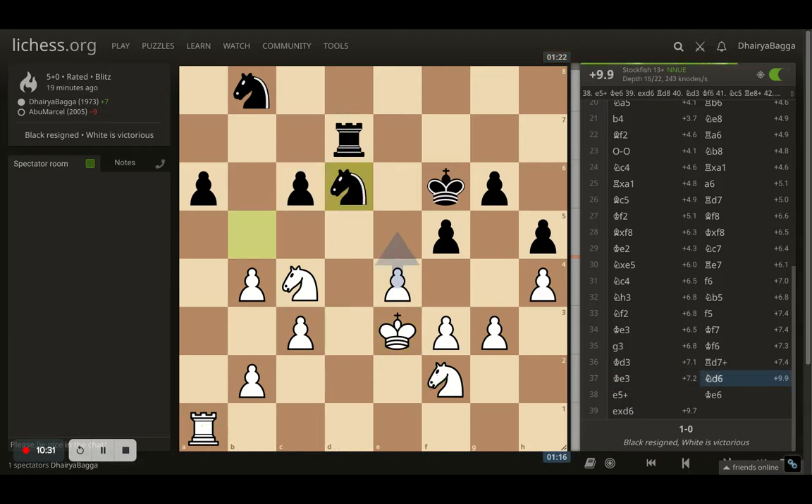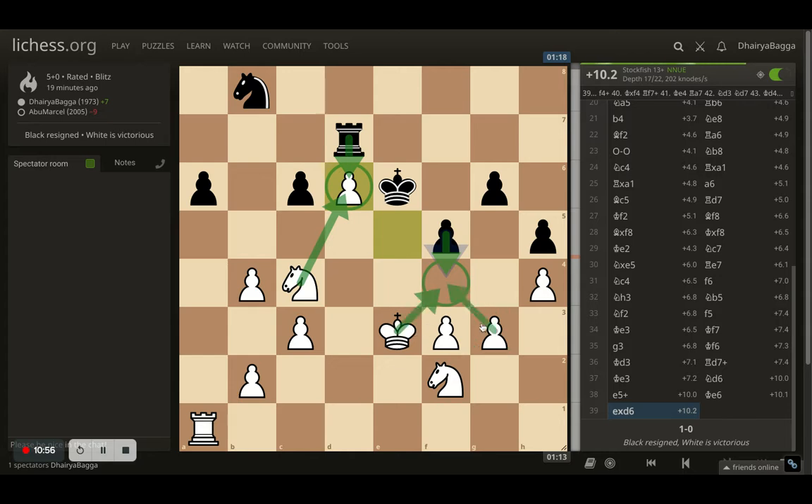Opponent goes with knight to d6 — the final mistake of the game. Now I can push the pawn forward; opponent has to save the king — it's check — and the pawn is defended with the knight thanks to the knight being on c4. I take on the knight, and now opponent resigns because there's nothing much left. If opponent takes I take back; if opponent plays pawn forward — the best move — I can still take with the king or the pawn. My rook comes into the picture and I dominate from there. I have an extra piece, extra pawn — 10.2 advantage per computer analysis.